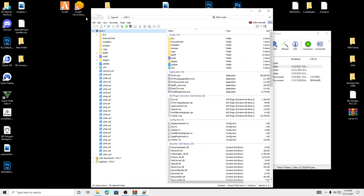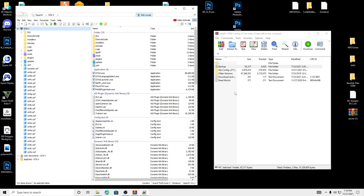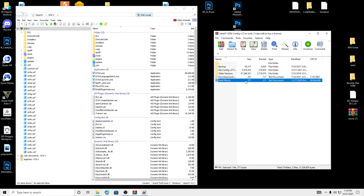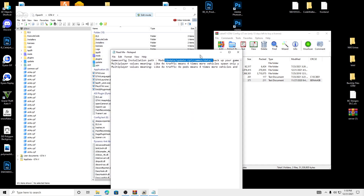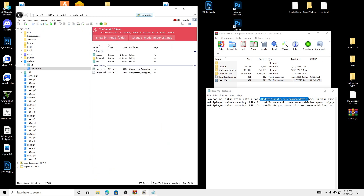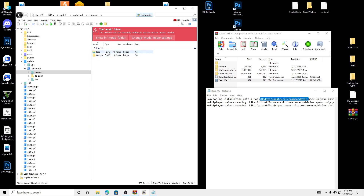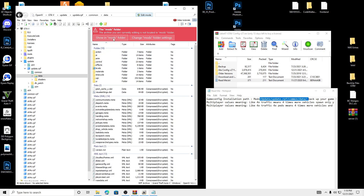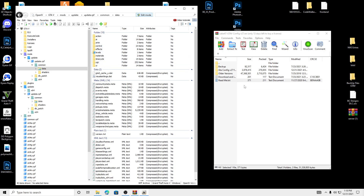What we're going to want to do is click edit mode, yes, and we're going to go into the readme. Here's the path we're going to want to install it under. So we're going to go to Update, Update RPF, Common Data, and showing Mods folder. You can exit out of the readme.